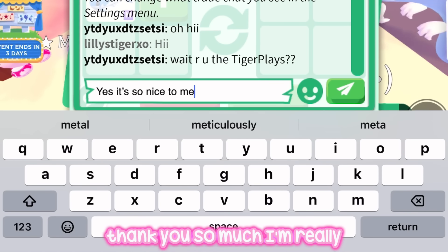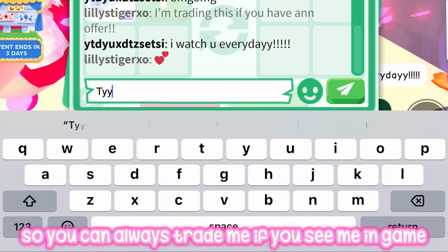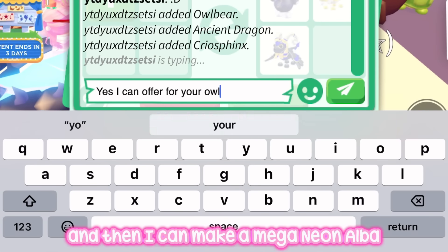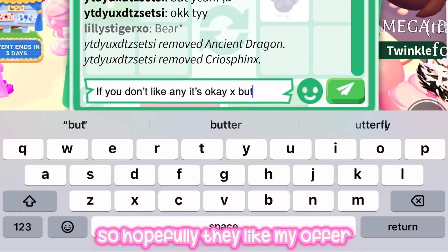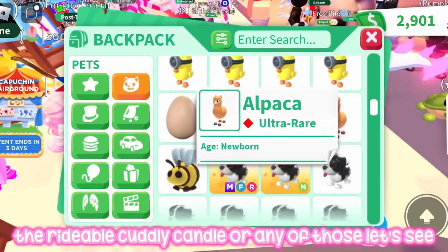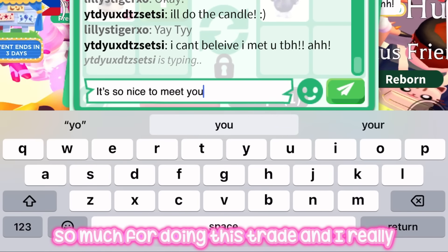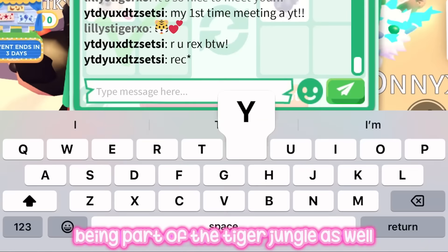A tiger cub! Thank you so much, I'm really happy to meet you in game. I really like meeting you all in game so you can always trade me if you see me. They have an owlbear — I only need one more owlbear and then I can make a mega neon owlbear, which is definitely one of my dream megas. I'm going to give them a few options: the rideable candy pair, the rideable cuddly candle. They want to do the cuddly candle — thank you so much, you're really helping me get my dream megas! And thank you for being part of the tiger jungle.